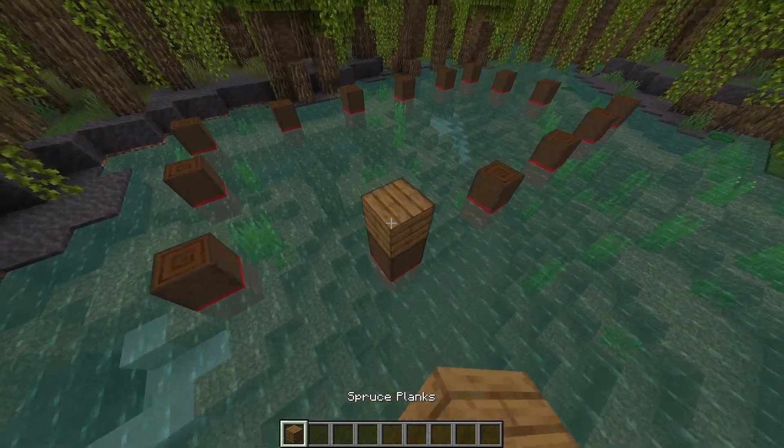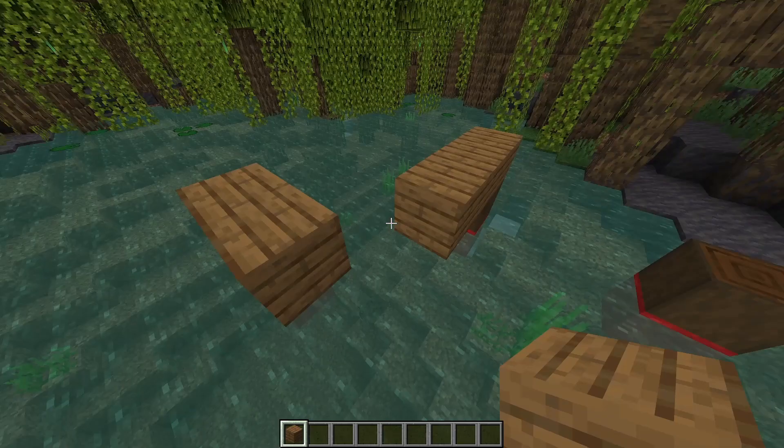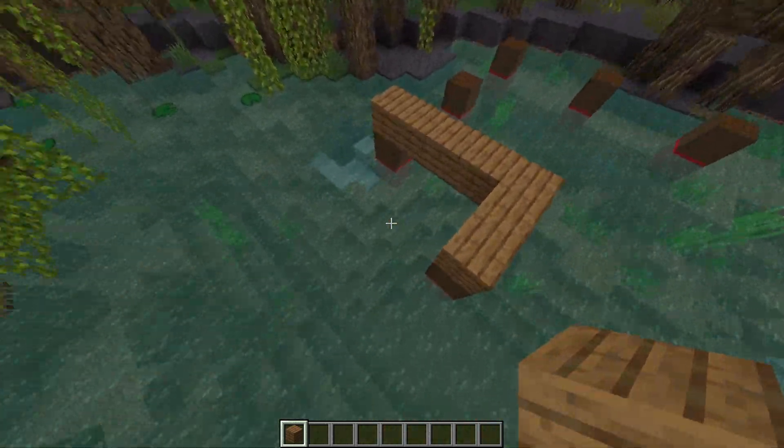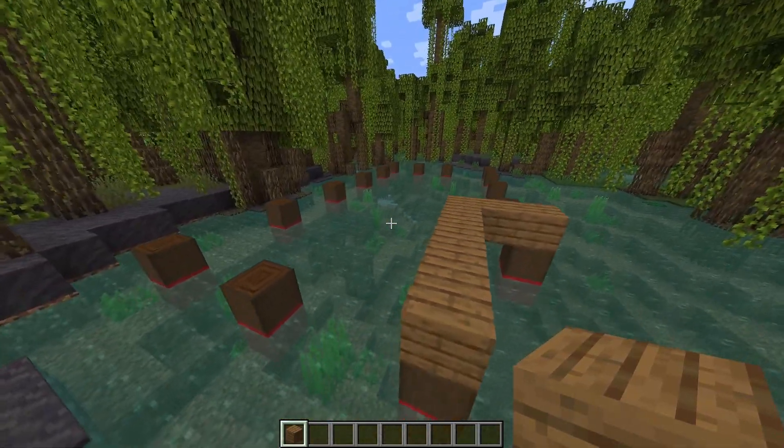Take spruce planks and place them on top of these pillars at the edge, joining them up in this corner — this is going to be for our pier. For the rest of the platform we're going to cover the entire thing with spruce planks.